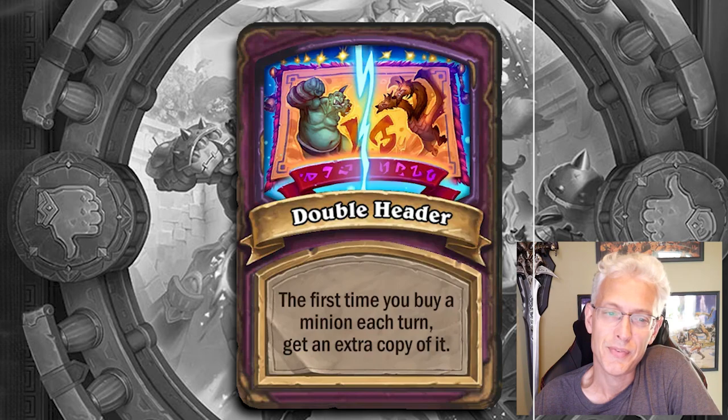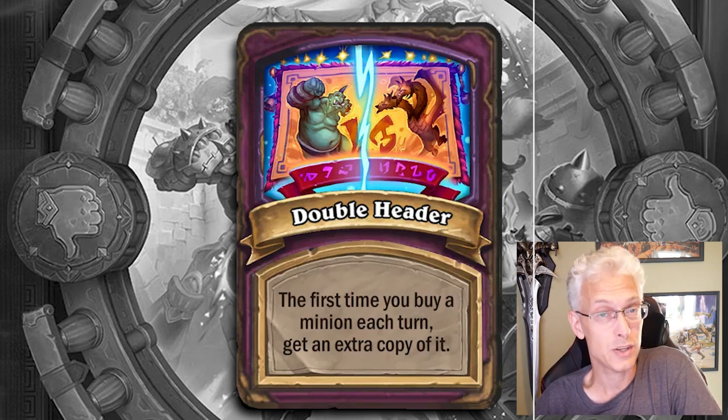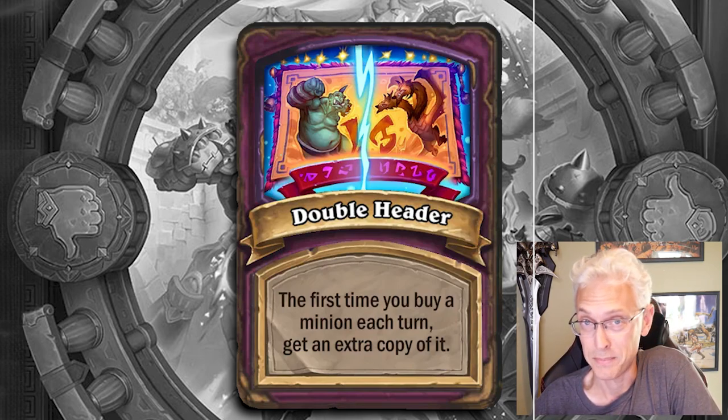Doubleheader — the first minion you buy each turn, you get an extra copy of it. So what this means is pairs are always triples. Just make sure the first card you buy each turn is one of that pair.